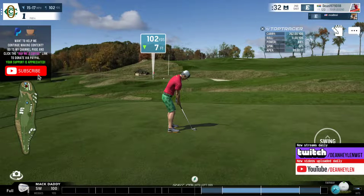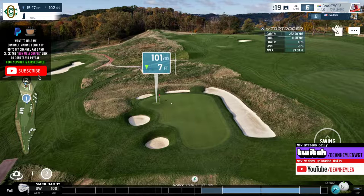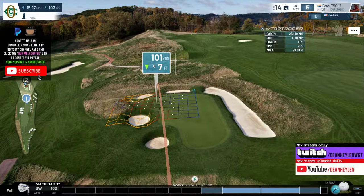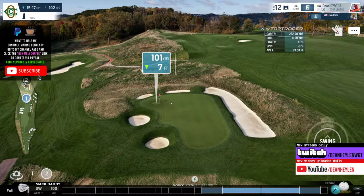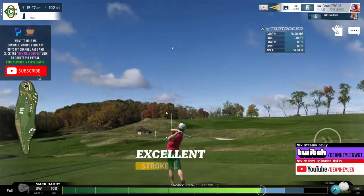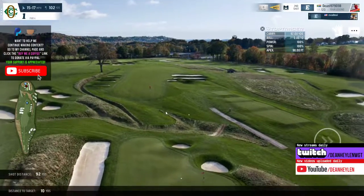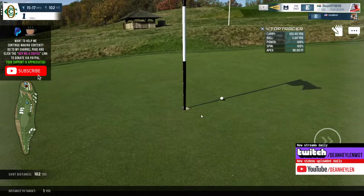From here I've got about 100 yards to the flag, but I'm heading into the wind. I say 100 yards because there's a seven-foot drop in elevation, so I'm going to use a 100-yard wedge and reduce the spin to get the ball to carry a little bit further. We are heading into the wind — I'm expecting this should carry in the region of 100 yards. Pretty decent shot considering my calculations.